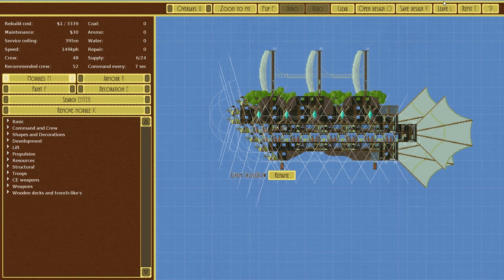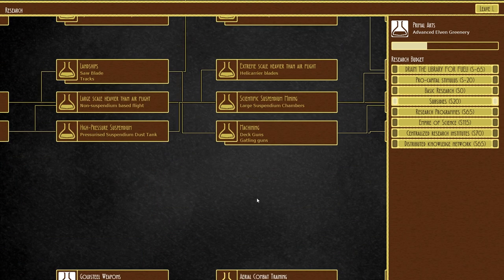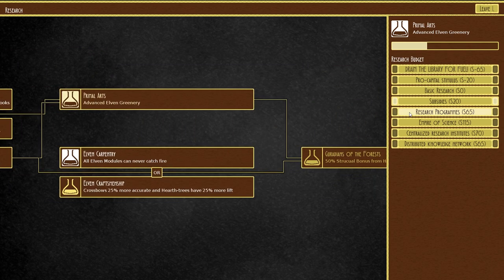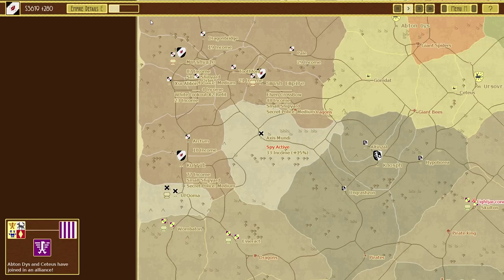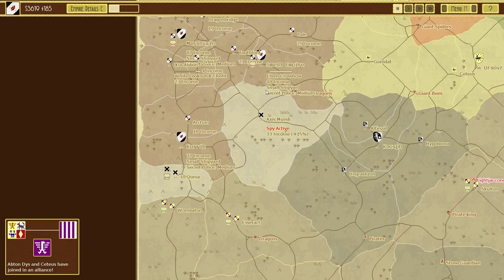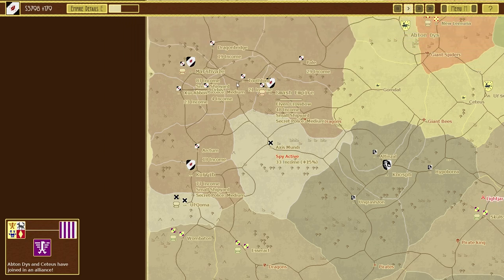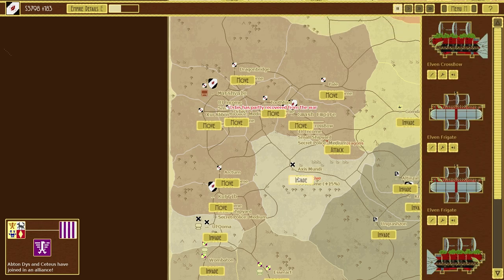Let's scroll down and check what we last unlocked — we unlocked the advanced greenery. Elven crew effectiveness — it's just like that, simple. We do have a little more cash, so let's send more into that for the time being, which should jump up our income quite significantly.